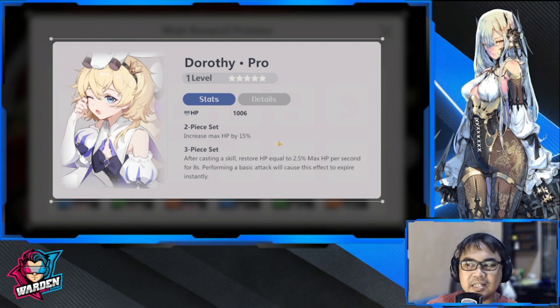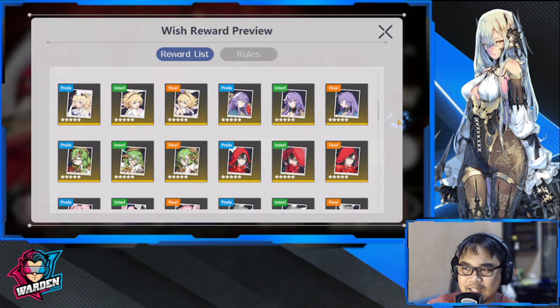Next up is Dorothy — applicable to all, but has limited or no use. After casting a skill it restores HP, but performing a basic attack will cause this effect to expire. My problem with this is that as soon as you use a basic attack — especially if you're in auto — this automatically cancels out. Characters would do a basic attack right after anything else, even on manual. So this is a very useless play. Please don't use it unless you have absolutely nothing else at five-star.